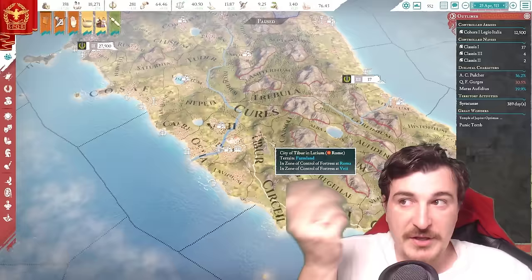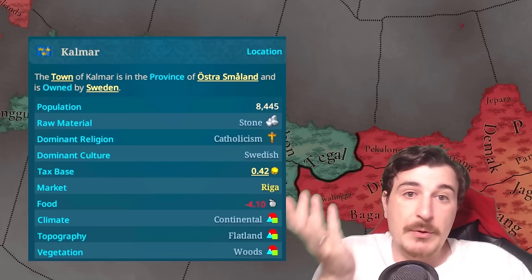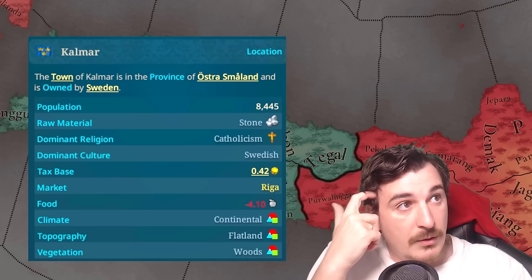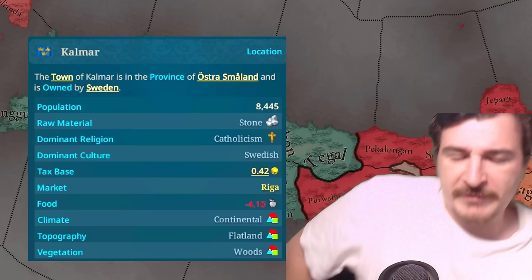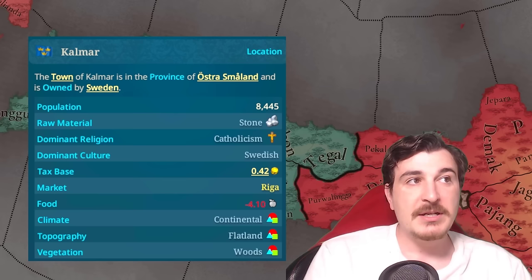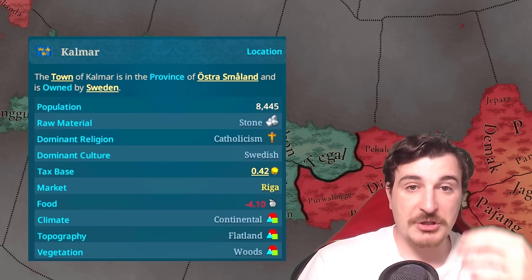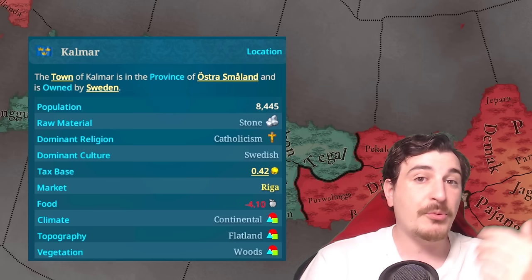We can take the actual province of Kalmar from the dev diaries. Stone is the raw material produced in the town of Kalmar, which is a location within the province of Ostrasmaland. Kalmar is a town with a raw material, and I think cities will likely also have their own raw material. But building a town or city will give you the option to build specific buildings that allow you to process raw materials from that province or even from the entire market.